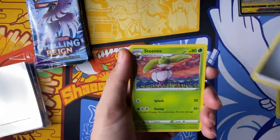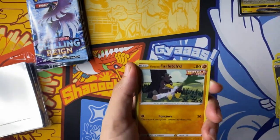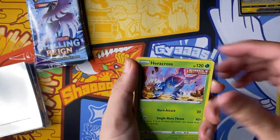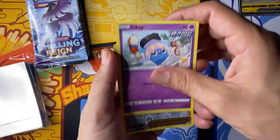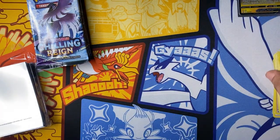Steel energy, Stantler, Karen's Conviction, Porygon, Dusclops, Kilowattrel, and Farfetch'd. Regular Porygon. Heracross powering up, Sawsbuck trying to meditate, Inkay, Flannery, and Galarian Farfetch'd — non-holo rare.